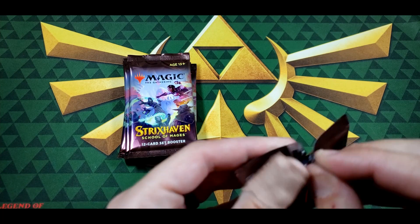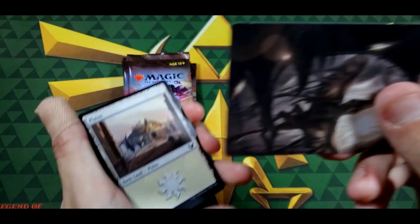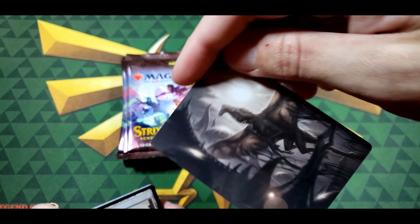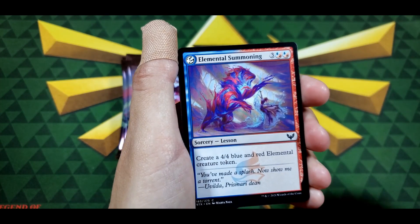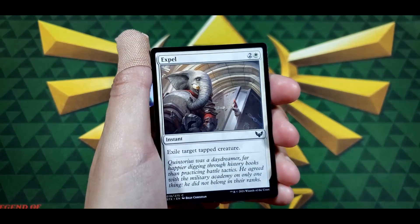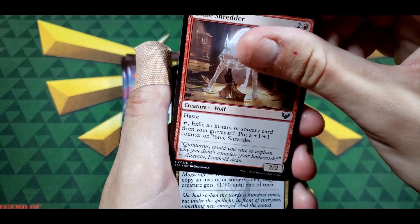I apologize for the band-aid on my thumb, but it's dry out here in Texas and that's no fun. Let's see what we get — ooh, I'm not sure who that is but it's pretty. We got a Planes Elemental Summoning, Pillar Drop, Warden Stone, Rise Spirit, Stone Bound Mentor, Expel — exile target tap creature — not bad. Thrilling Discovery, Tone Shredder.